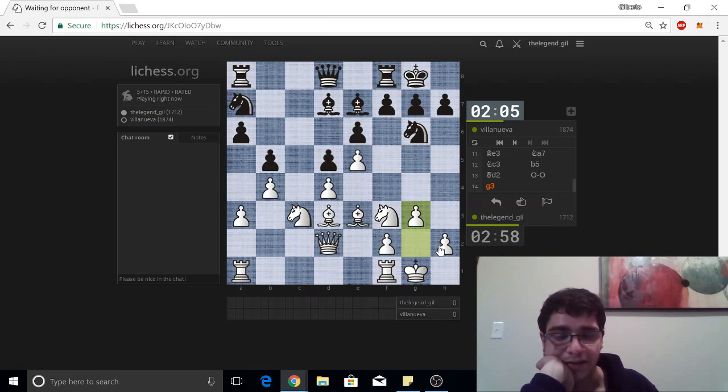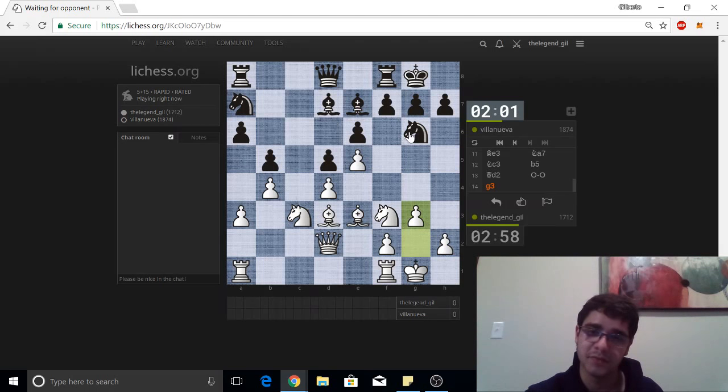We're getting ready to play h4. This knight might get kicked away, might have to go to h8 possibly; if not, the rook would have to scoot over to give the square to a knight on f8. We can start trying to break with pawn to h6, create some weaknesses that way, then our pieces can slowly start moving in.